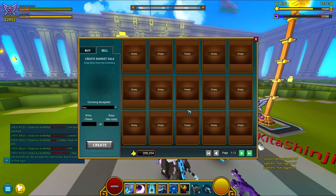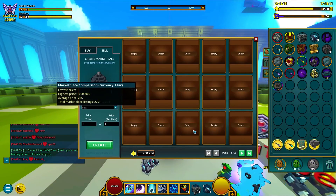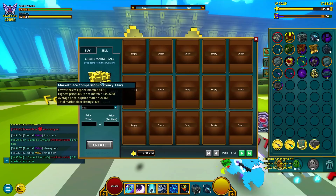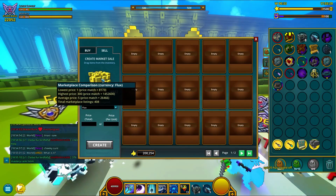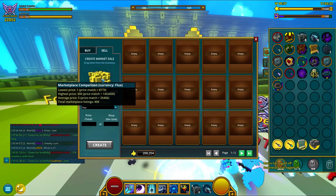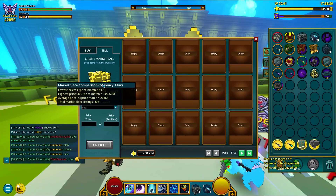Also found in the sell menu, the prices you're selling at get a comma so you can easily read them. Whenever you drop something to sell, it's gonna display the current lowest and highest price on the marketplace, along with an average price and the amount of times that particular item has been listed in the marketplace.